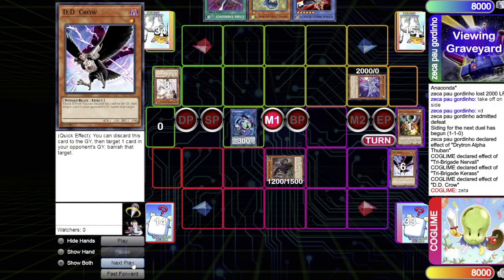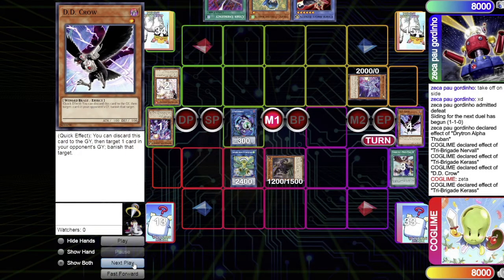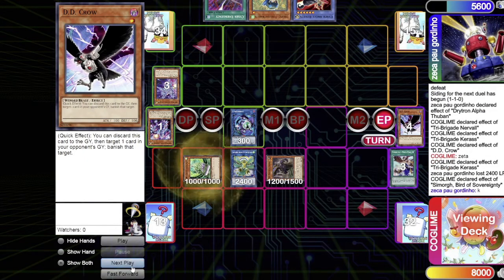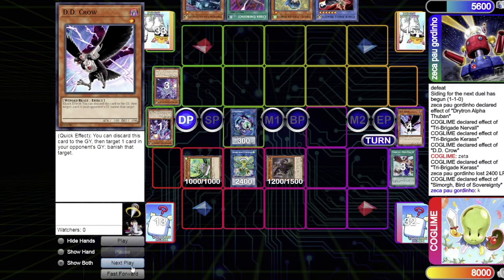Karas is summoned in defense — should've been attack, but it's fine. D.D. Crow is activated targeting Zeta in the graveyard, getting three WIND Winged Beast monsters in the graveyard. Three are banished — D.D. Crow, Cobalt Sparrow, and Nerval — to special summon Some Morge. In the battle phase, Linkross attacks over Alpha for 2400 damage directly. Going into main phase 2 and then end phase, Some Morge's end phase effect summons Bird Statue.